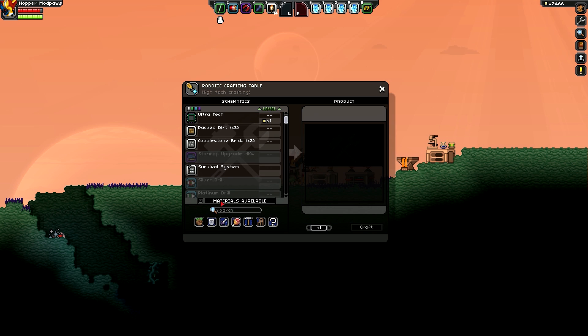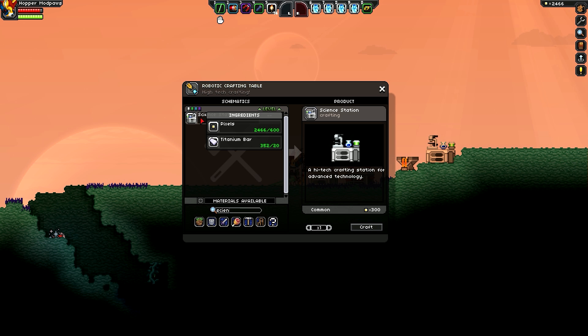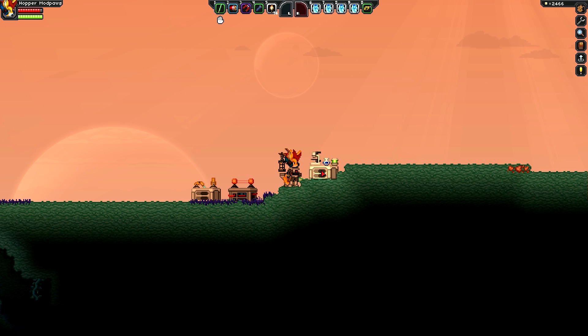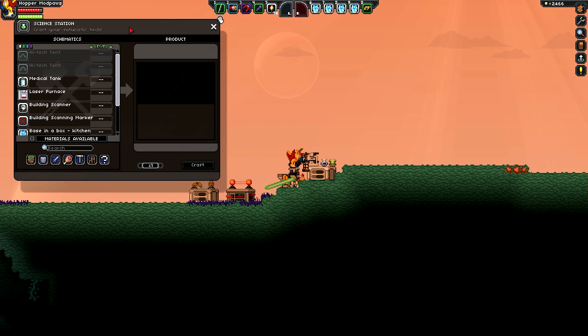When you install the mod, you're going to go to your robotic crafting table and you will now be allowed to build something called the Science Station. That's going to cost 600 pixels and 20 titanium bars, and as you can see it looks like a little science desk. I already have one crafted and placed down right here, so I'm going to go ahead and open this up — this is your crafting station for all of your new Base in a Box content.